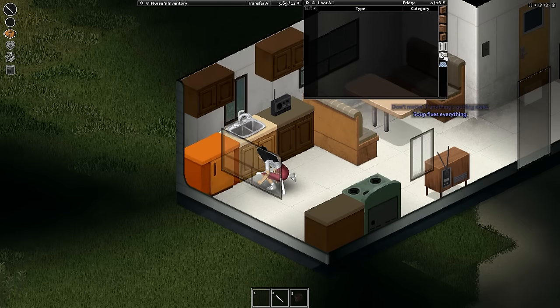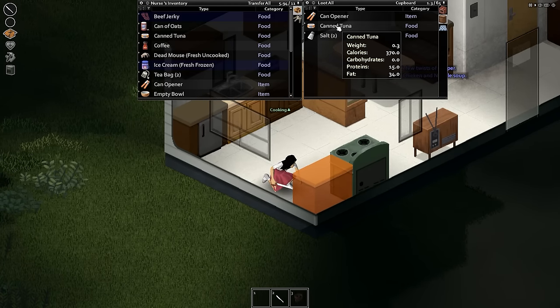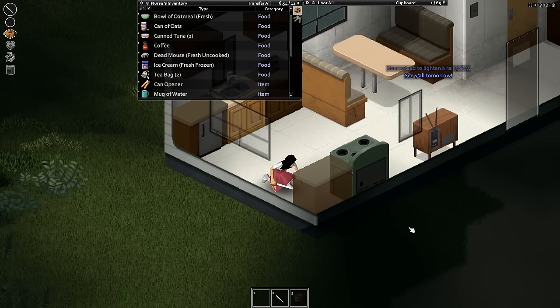We have beef jerky in the fridge and ice cream. We have a can of oats, some coffee and tea bags — and that's the sound of me leveling up my cooking skill. Let's get this canned tuna. What I can do is right-click this empty bowl and create a bowl of oatmeal. Eat some oatmeal — delicious.